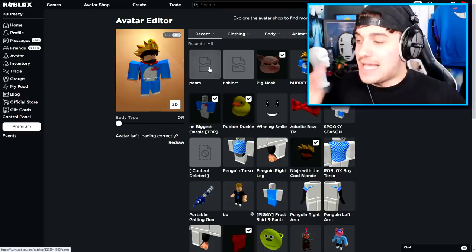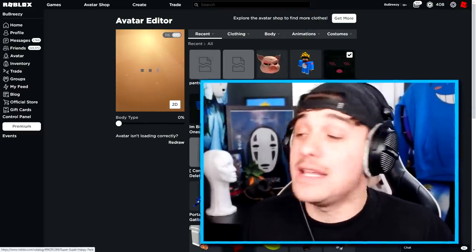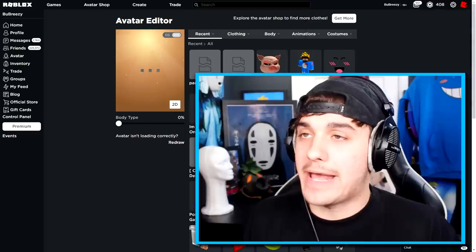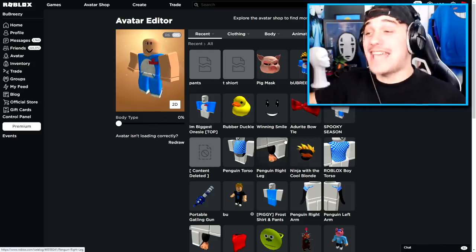Let's start creating this avatar. The first thing we need to do is remove everything that we are currently wearing — there we go, all of these. Oh, that was a bad idea, I look like a flipping Randy. Okay well, the next thing that we're gonna do is get ourselves, ladies and gentlemen, the next item.